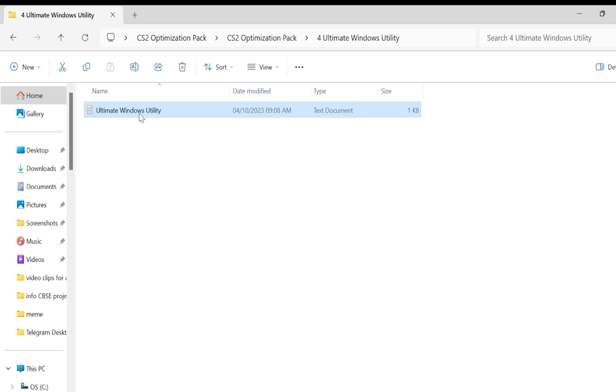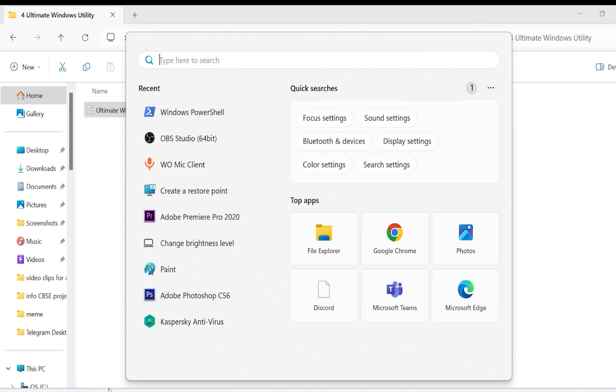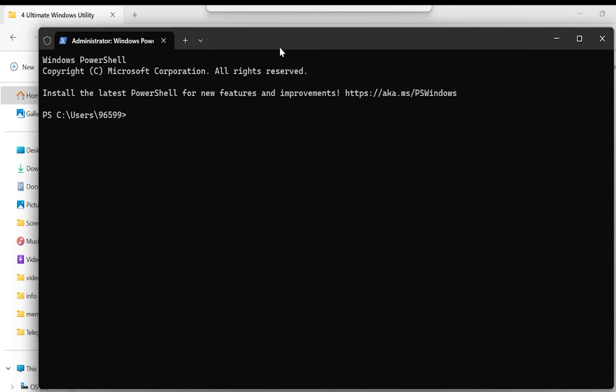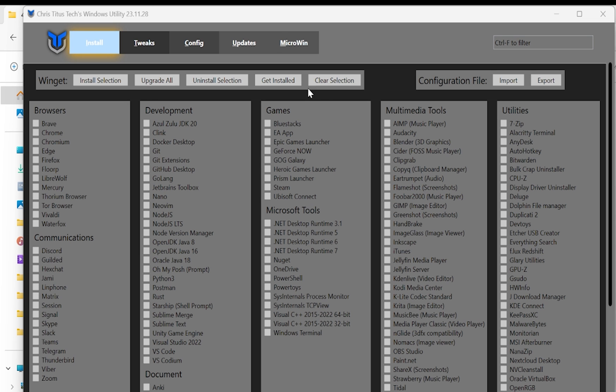Go to the fourth folder and click on the notepad. Copy the command shown, then go to Start and type in 'PowerShell.' Click on Windows PowerShell, and once it opens, paste the command and click Enter.